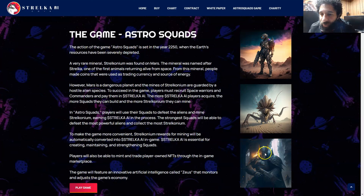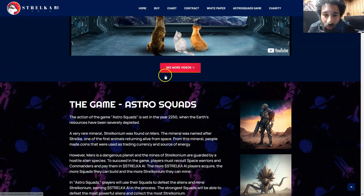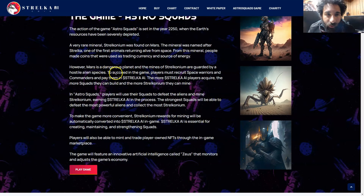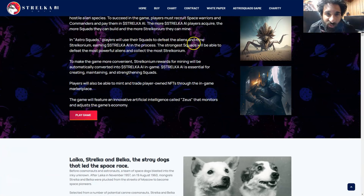You can also jump into the game — they have some really scary creatures and a lot of fun to do. You can recruit your squads and commanders. The action game of Astro Squads is set in the year 2250 when the Earth's resources have been severely depleted. A very rare mineral known as Strelokium, found on Mars, was named after Strelaka, one of the first animals to return alive from space. Players must recruit space warriors and commanders, paying them in the native token Strelaka AI. The more AI a player acquires, the more squads they can build and the more they can mine. Players will use their squads to defeat aliens, mine the Strelokium, and earn Strelaka AI in the process.